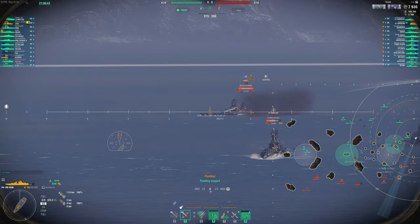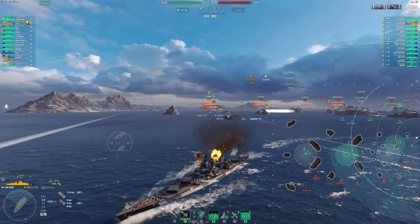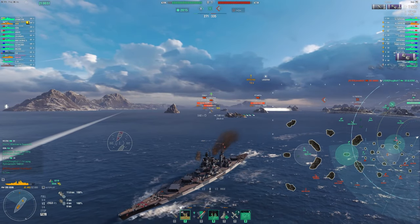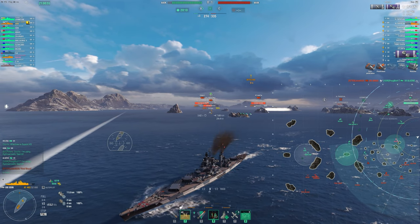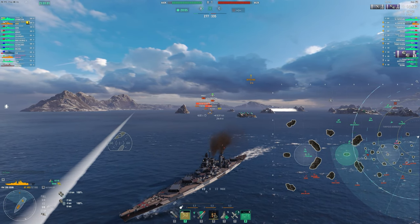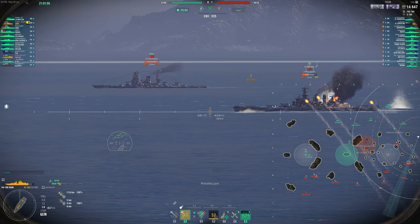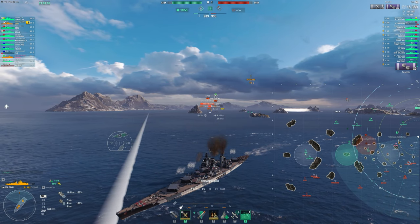First of all, you're not a battleship. Don't think of yourself as a battleship. You need to think of yourself like a battlecruiser. Like the Alaska is a good example of the playstyle. Or perhaps the Agir or the Siegfried are good examples at tier 9 as well. Where you have some armor, you have some health, but not a ton to work with. And you're a target of opportunity type of ship.